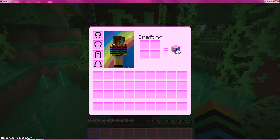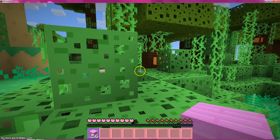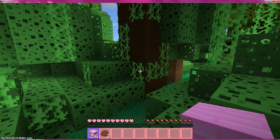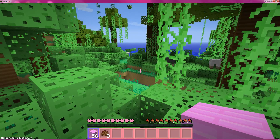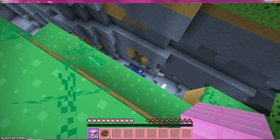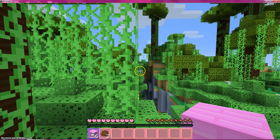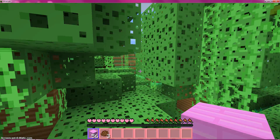The wooden planks are pink. I need to find a good spot. It's sure big — I wish I could go down there but I'm not really in a great spot. I put it on large biome so...